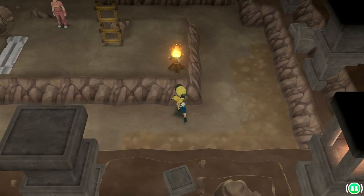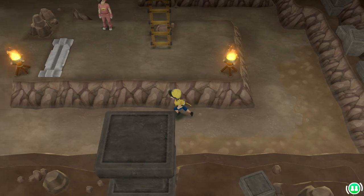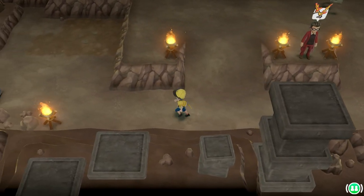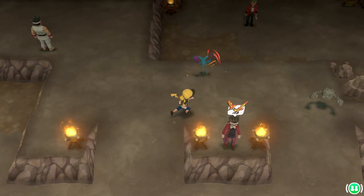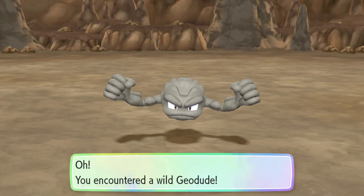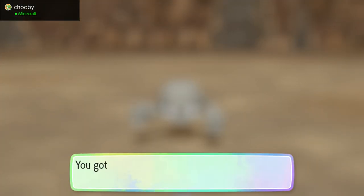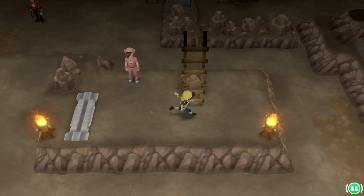You push the stone that's over there all the way over here — this opens the pathway over this way. It opens the path over this way, and you make it up here.